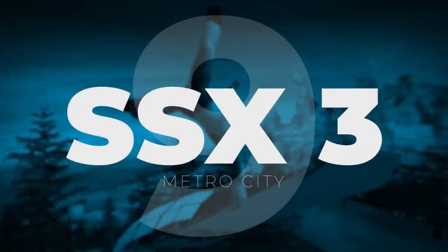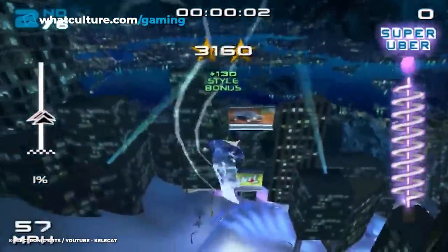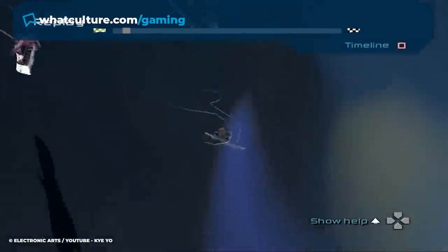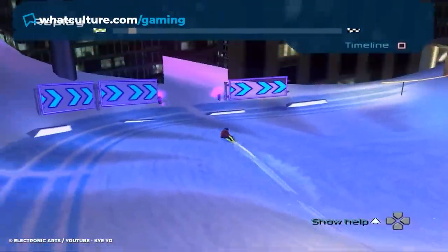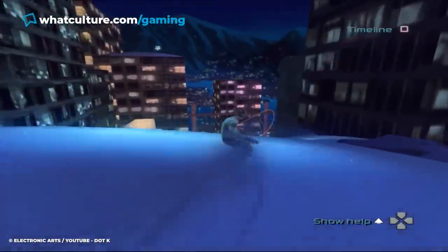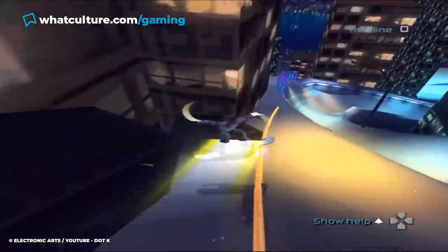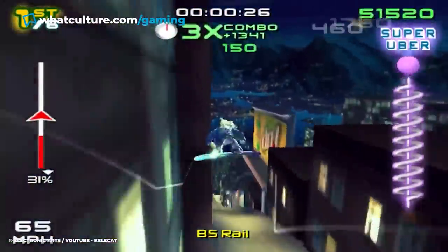Number 9: SSX3 – Metro City. Can we just start by saying we do not talk enough about SSX3? It is so good! For those not in the know, SSX is a snowboarding game set on a fictional mountain where players can perform tricks and flashy moves. And one of the stages, Metro City, is beloved for its visuals, track design, as well as the endless amount of shortcuts it offers.